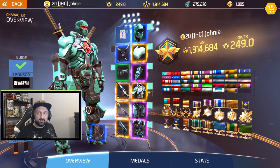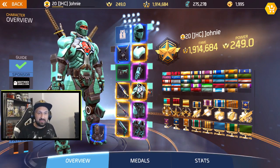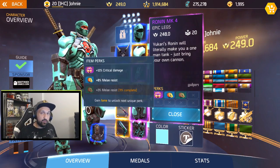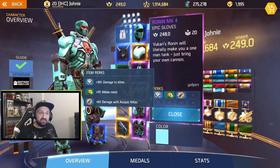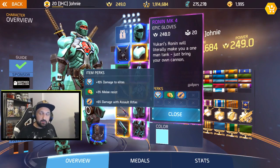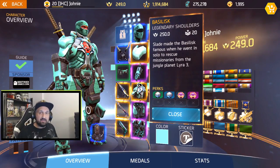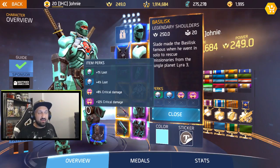I think it looks good with the Shadowgun of the week sticker I have on my chest. Now let's look at the perks: I got 15% crit on the boots, 12% crit on the pants, and these gloves have assault rifle damage and damage to elite — that's what I was using before for my arena battles.